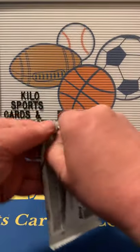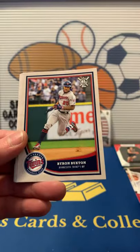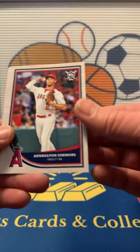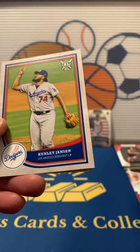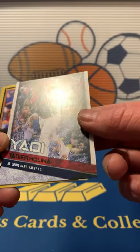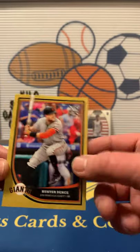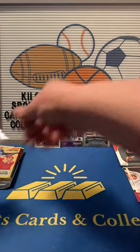2018 Big League — see if we can get a good rookie out of here. Vince Velasquez, Adam Duvall, Byron Buxton. Victor Robles rookie — that's nice! Andrelton Simmons, Julio Urias. There's a Bo Jackson — that's nice. Kenley Jansen, Yadier Molina, some kind of insert I'm not sure what it's called, and then a Hunter Pence gold for the Giants. Got a nice Victor Robles — let's sleeve that one up.